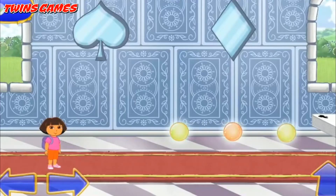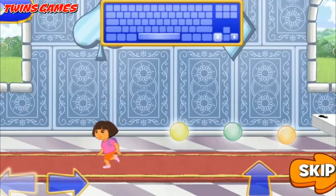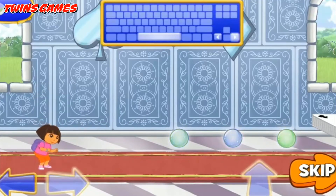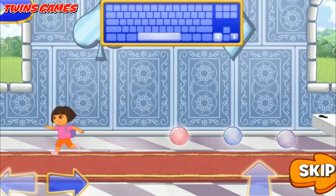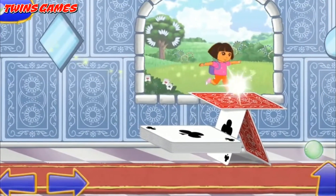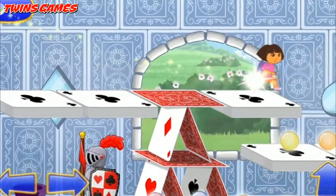We made it to the Card Castle! We need to get through this castle so we can get the first wand piece! Help me find the way out — press the right and left arrow keys to move me forward and backward! Press the space bar for me to jump! Press the space bar and right or left arrow keys together and I'll jump forward or backward! We need to collect as many magic orbs as we can!